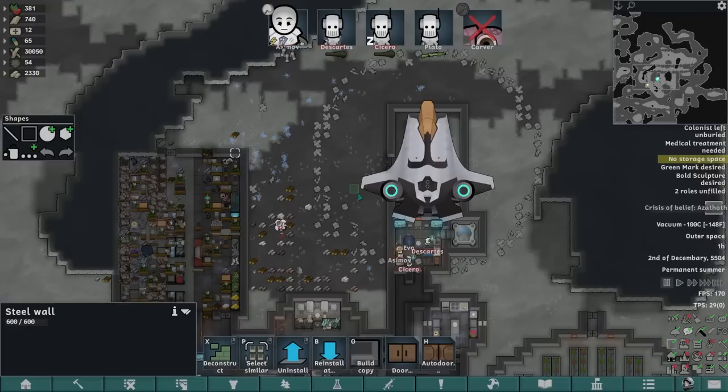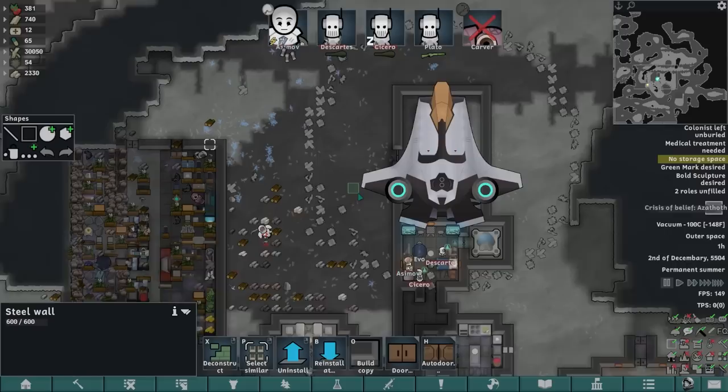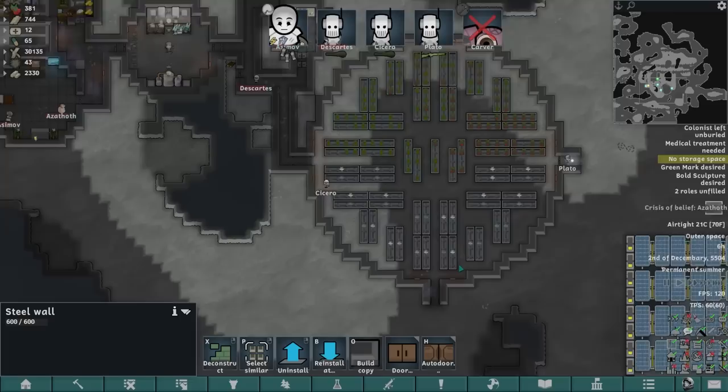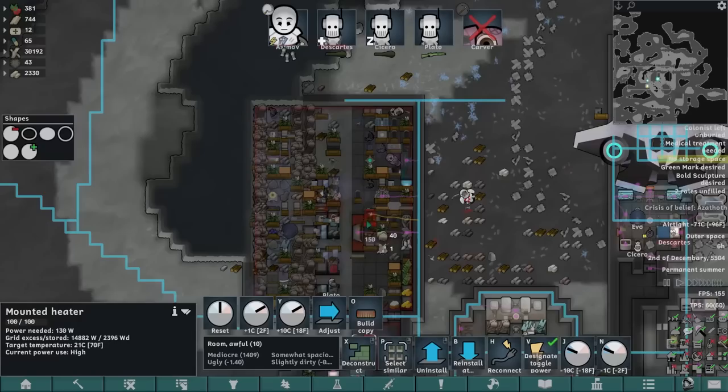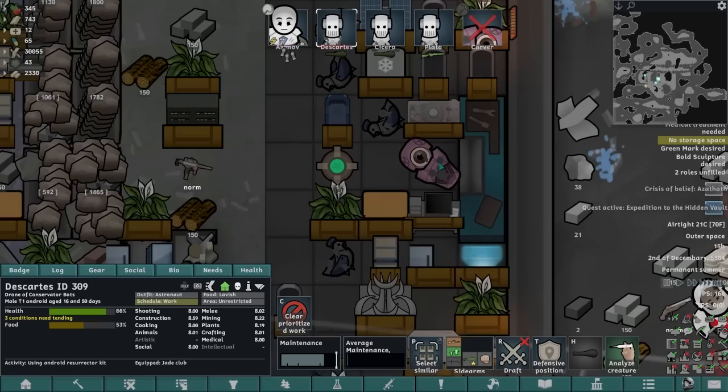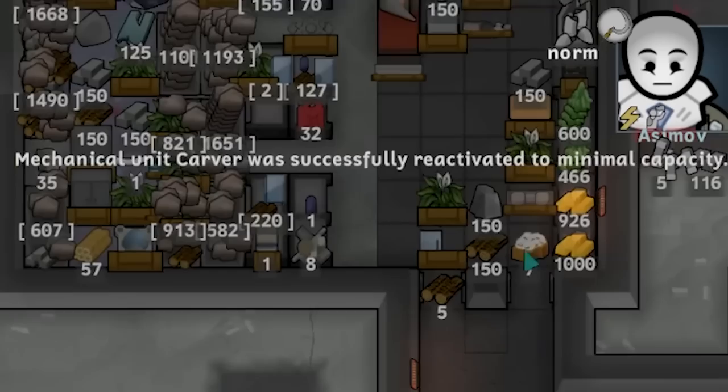We're going to have to be very careful that Asimov doesn't wander outside into an area that decompresses — if he wanders outside of that door right now, he's probably just going to die. I'm going to break up every single one of the exits besides this one. The chance of Asimov wandering incidentally all the way through the base, through multiple airlocks, out these doors — I think it's very likely. Simultaneously, if we get a bit more heat going, we can use the Android Resurrector Kit to bring Carver back. There we go — Descartes can bring him back.